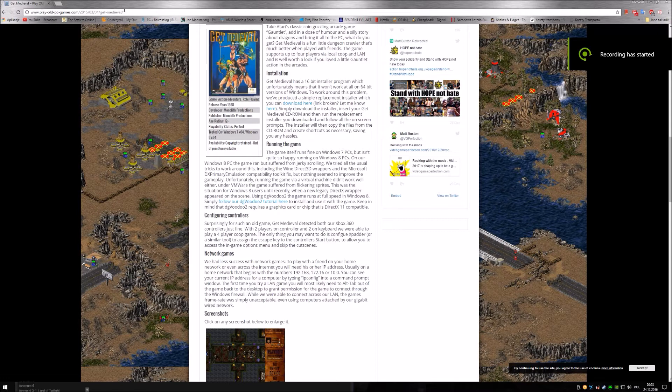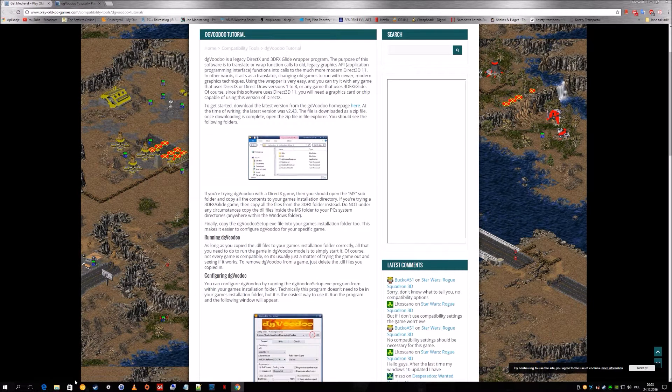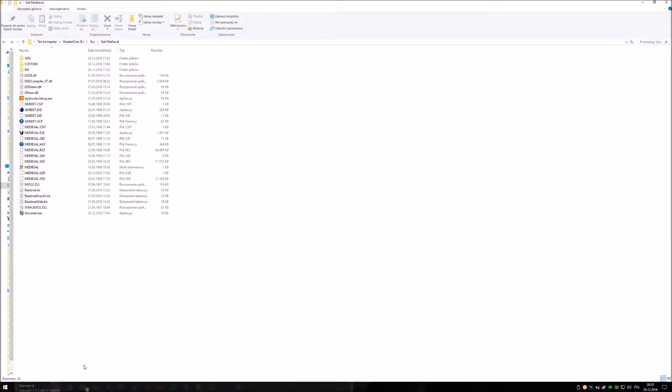Hello! How do we play Get Medieval? First you need to go to the site Play Old Games. Here you have every tip for installation. You basically need a new installer to install the game on 64-bit systems, and you need a DirectX wrapper in order for it to work correctly.